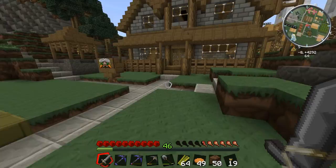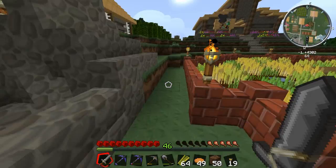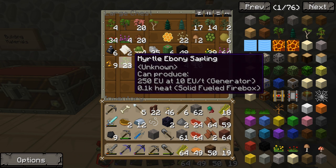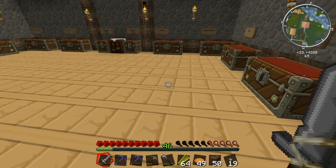One thing I promised you guys I would do is put a myrtle ebony field down. We've got that cool new tree but we haven't got an orchard for it, so I need to get some saplings and make myself a myrtle ebony orchard. I've got 23 saplings — that should be just enough.